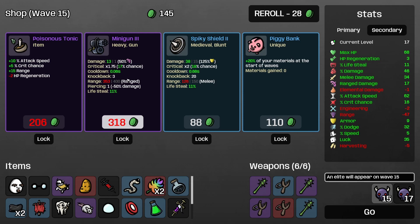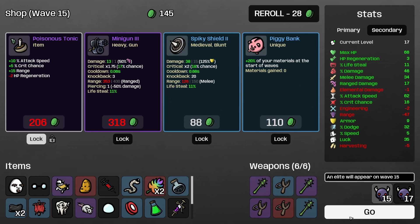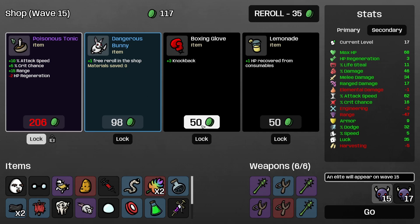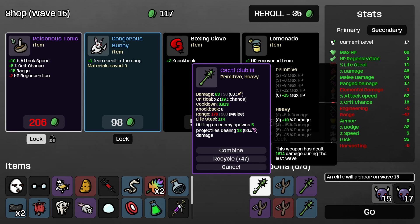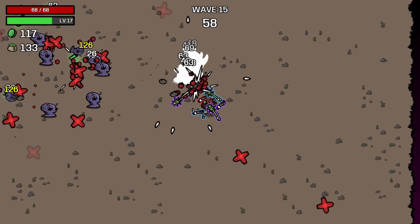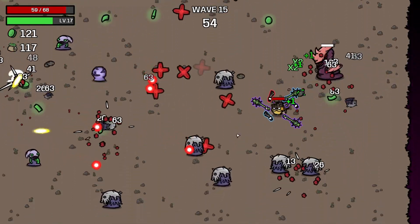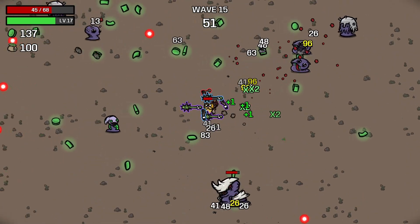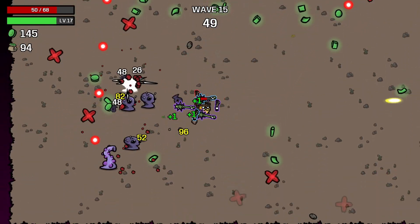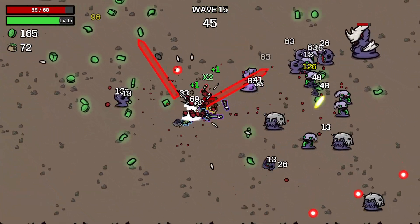How about we throw in a minigun? Poisonous tonic — I'll definitely take that. How much knockback have these got? Eight — yeah, I'm not too worried. It's the charging one — the one I didn't want to face. How confident am I feeling? Not confident at all.